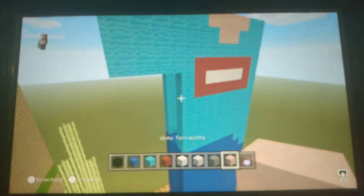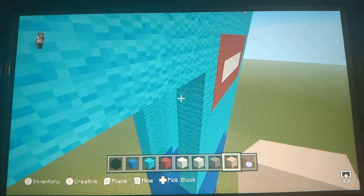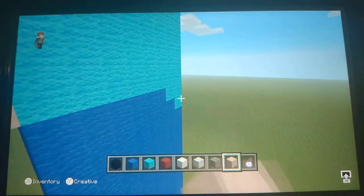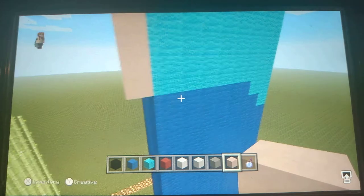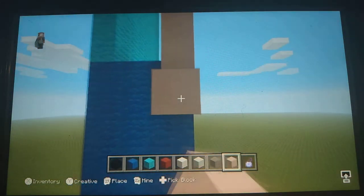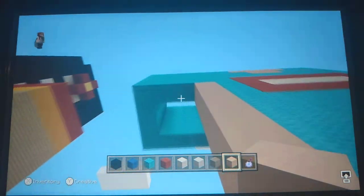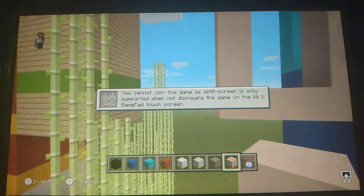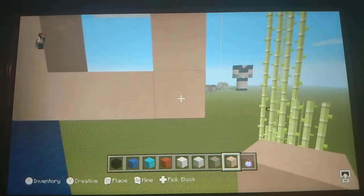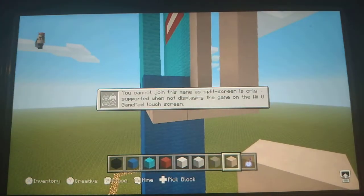Take out your white terracotta — I'm not going to try to pronounce that. You've got to go all the way down to where we made that L shape or half square. All the way down to the first light blue you made. Put all the way to the terracotta, then three blocks extended left. On the back side, three blocks extended back. Then loop it around and fill everything else in.